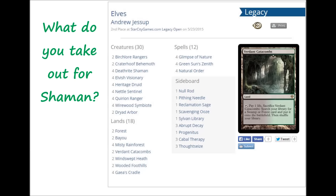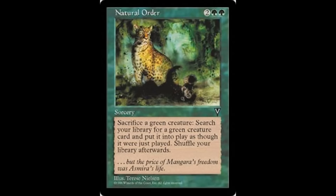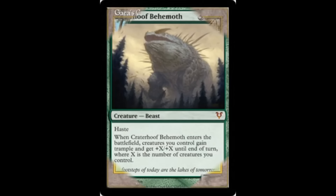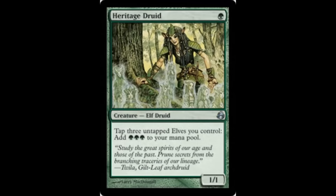I have an Elves deck built for Legacy and I've playtested it quite a bit. There were times I'd get Glimpse of Nature going and get my creatures going, but couldn't quite get the mana needed to Natural Order or hard cast Craterhoof, or maybe I didn't draw Gaea's Cradle. You can miss on Natural Order, miss on Green Sun's Zenith, and sometimes you just get a bunch of 1/1s going with Heritage Druid but can't quite close. If I'd had Shaman of the Pack in those spots, I could have finished the game right there.